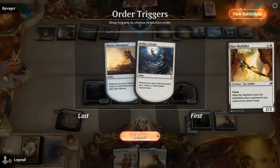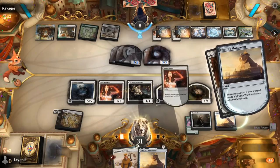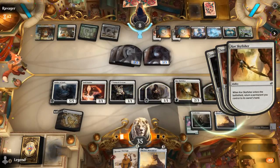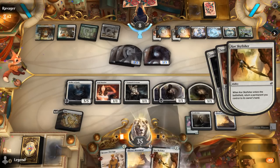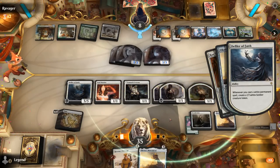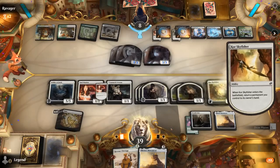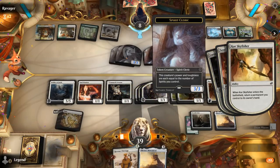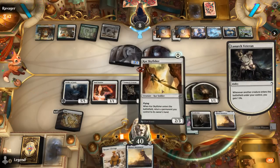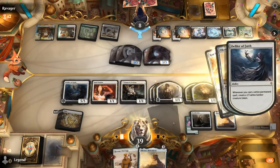Skyfisher paid two life, but we'll gain more than two for each iteration of the loop. So not only are we making infinite tokens, but we're also gaining infinite life — a nice side effect. Skyfisher is the easiest one to combo off with as it can just pick itself up. Opponent's at eight, but we'll make enough tokens in case they make more Spirits. Stirling Grove could get Nine Lives, but we have more than nine attackers, so that's not good enough.